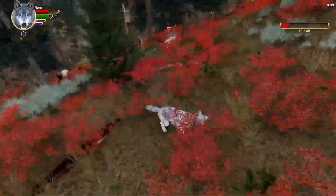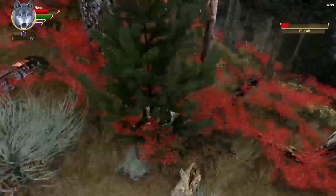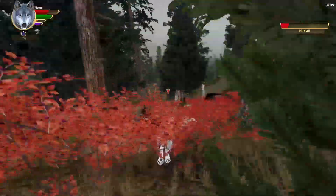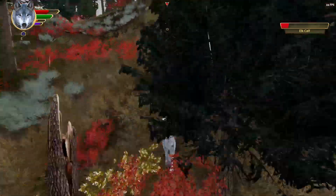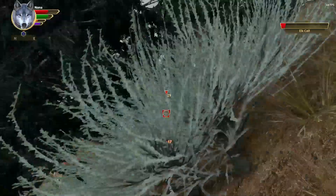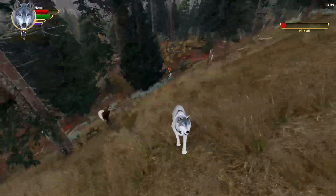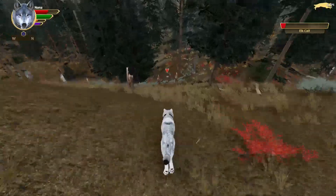I let go because the baby was doing more damage to me than I was doing to it. Putting myself between the herd and them and backing up makes them run towards the herd and past you, so you do not have to spend as much stamina trying to catch up. Here I see the mom ahead and I know she's going to take a second to turn around and face me, so I grab the calf.